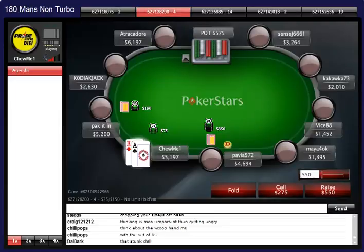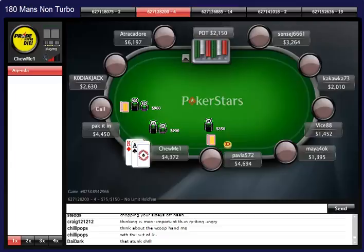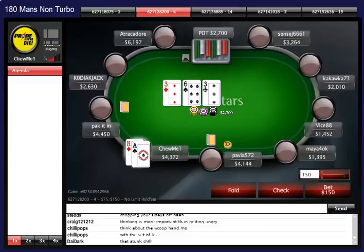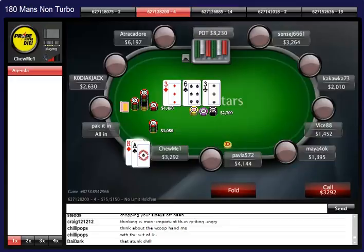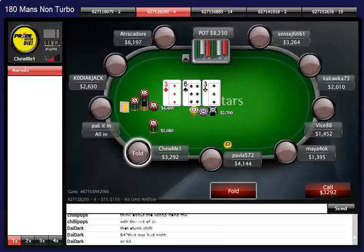We have ace-king and a button raise, so going to 3-bet to 900, which is just under 3 times the size of his raise. Usually my 3-bet sizing is like 2.5 times. The big blind calls me and Pavla calls me. I'm C-betting this flop, but when Packet-in flat-calls a 3-bet you know he has to have something really strong - at least a pocket pair or ace-king - so I'm just going to fold.